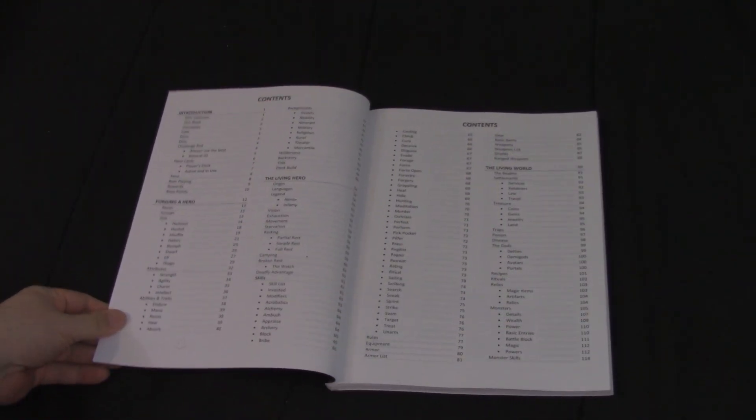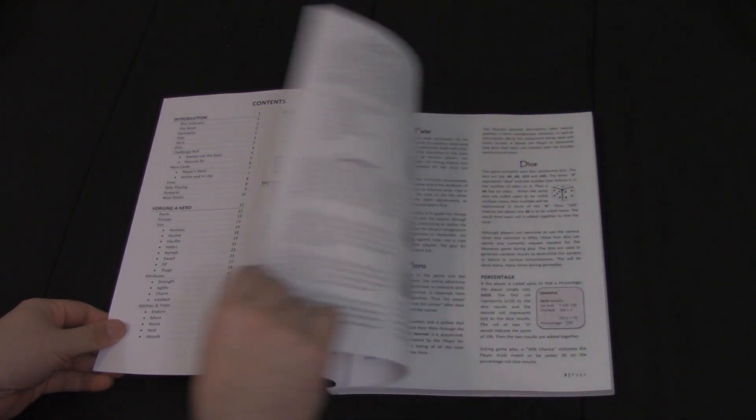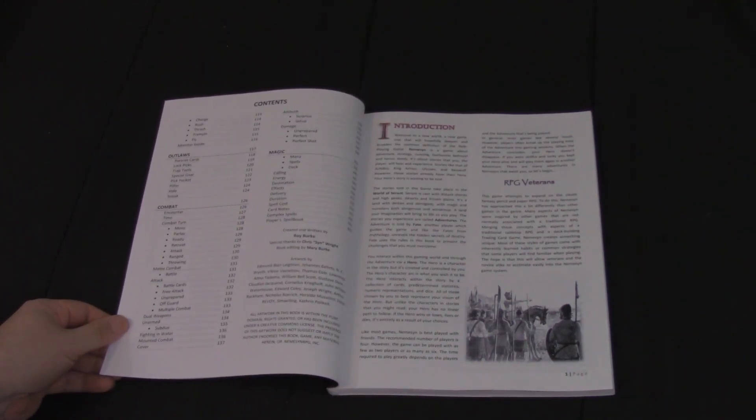A Hero's Journey has seven main chapters: an introductory chapter; Forging a Hero, which covers character creation; The Living Hero, which handles the basic rules and skill use; The Living World, which gives a basic overview of the setting of Saurant and the various things you can find there; Outlaws, which covers rogue-based characters and the rules necessary to use those skills; Combat, which covers the combat system; and finally Magic, that handles spell casting.